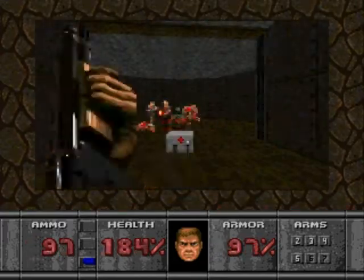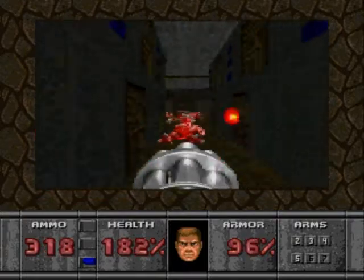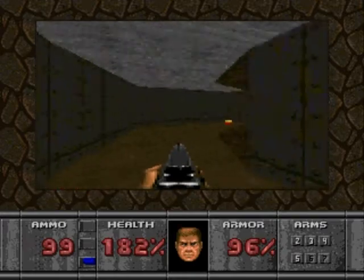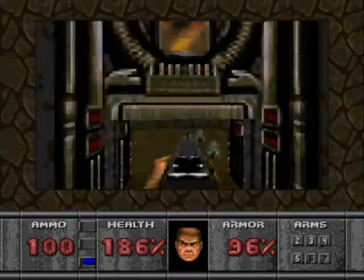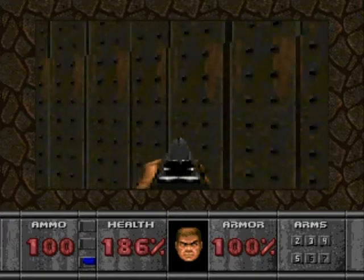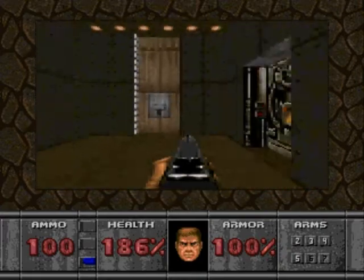Cross the bridge and the wall will open. Pick up your best weapon and fight off everything. Once you're done, follow the hallway until you see the exit switch. Don't just go there — turn around and take the elevator to pick up the rocket amp. Now you can go back down and hit the exit switch.